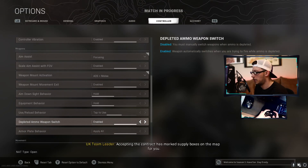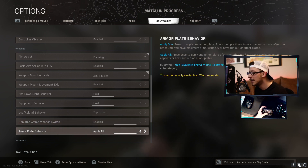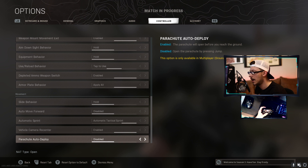I also use depleted ammo weapon switch because I just don't want to have to think about it — I just want my weapon to switch when I run out of ammo. Armor plate behavior, I apply all. A lot of people will run single, but with the hold I like just applying all and getting it done. Auto tac sprint is super important on controller — it just makes your life a lot easier to do slide cancels and things like that. And auto deploy is disabled — that's a personal thing, you can run it on, it just won't really affect you since you can pull it, cut it, and it's off anyway.